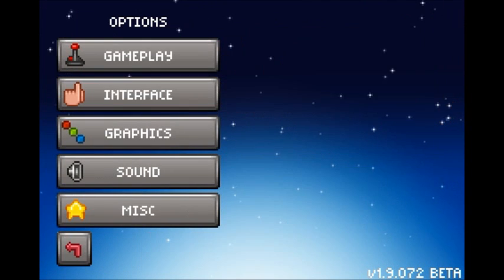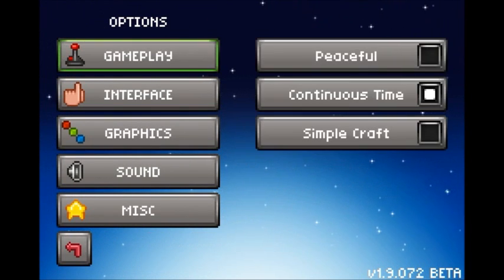Let's look at the options. Everything is pretty much the same — we have peaceful and continuous time, which were both in the original Junk Jack. Then we have symbol crafting, which I personally haven't played around with too much. If you were new and don't know the craft notes well, you might need it. But if you use symbol crafting, you lose the extra nine slots in your inventory from the crafting grid, which is why I prefer to play without it.